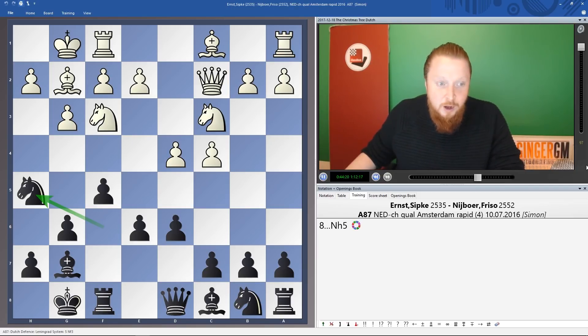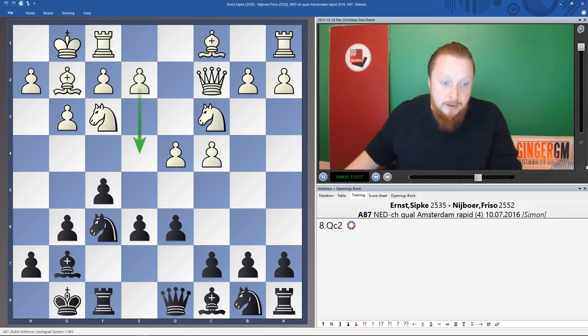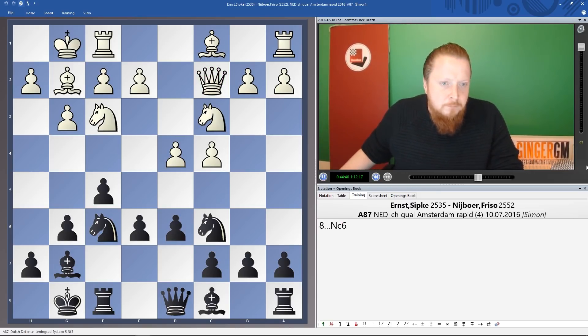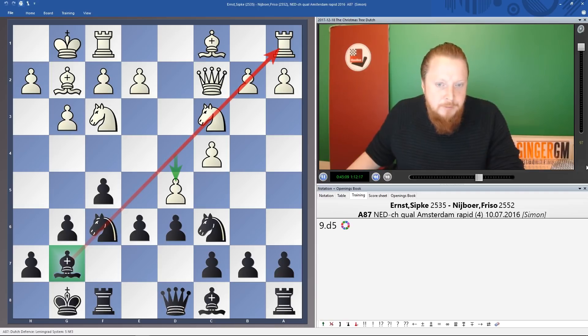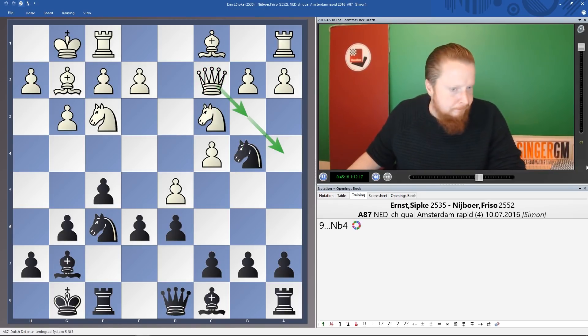The difference here: the problem with Nc6 before was d5, but now with the queen on c2 it's not so bad because we can play Nb4, gaining a tempo against the queen. Another interesting idea was Magnus Carlson playing Nh5 in a very similar position — after e4 you play f4, so that's something to investigate at home. But the safest rule to remember: as soon as the queen goes to c2, you can play Nc6 because you can gain a tempo against the queen with your knight.